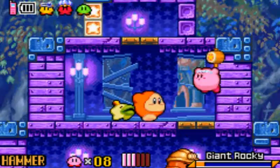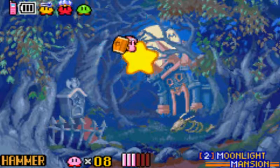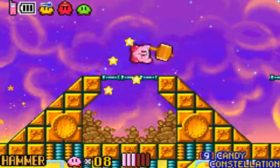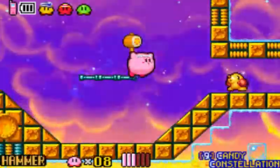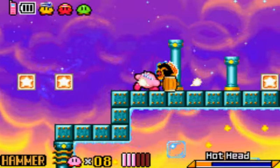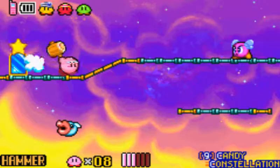Big rocky there is really tough. And here's the star, let's go! Off we go! Now we're at Area 9, Candy Constellation, which does not have a treasure, luckily. We're already at Area 9 — that's insane in the membrane. I don't know what power-up we'd need here, but luckily hammer's a good power-up to have nonetheless.